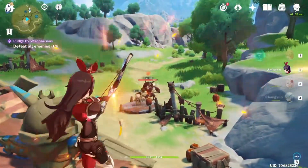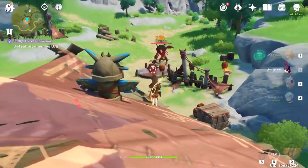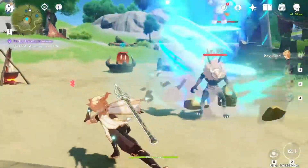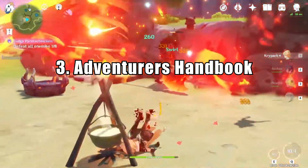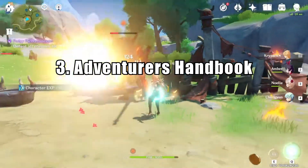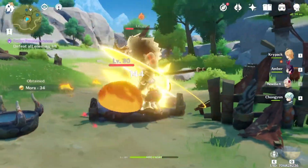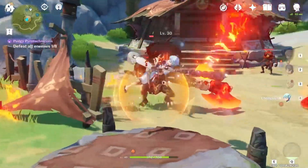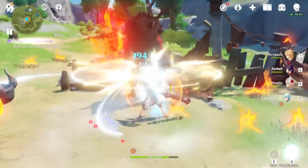If you don't know where to find them, there are plenty of interactive maps on the internet to help you. I'll include a link down below in the description for the one that I use. This little book might not seem like much, but it will give you a lot of experience and goodies. The handbook has four tabs: experience, commissions — which we already went over — domains, and bosses.